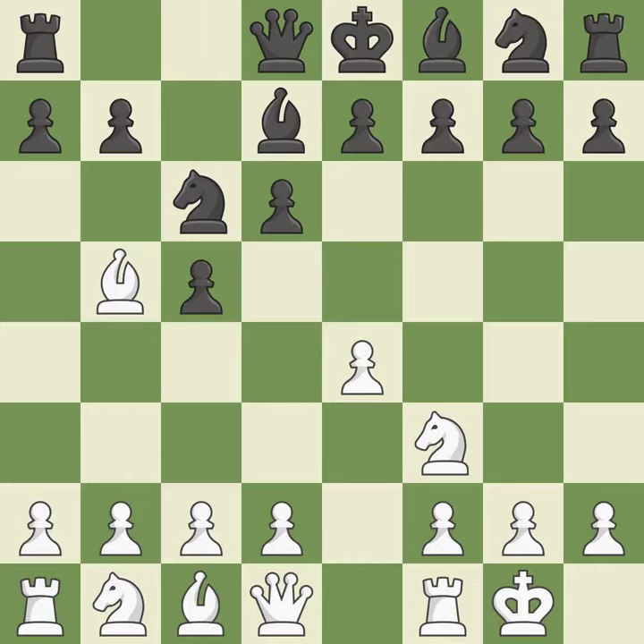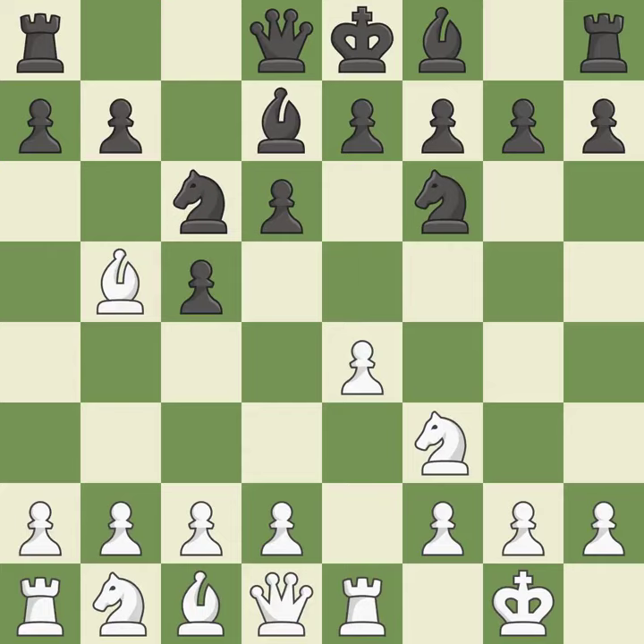BD7 develops the light-squared bishop and unpins the knight on C6. Re1 activates the rook and supports the E4 pawn. NF6 develops the knight toward the center, attacks the E4 pawn, and controls the D5 square. C3 controls the D4 square and prepares the D4 pawn push.